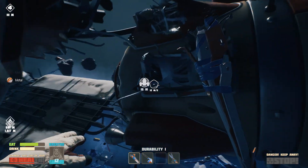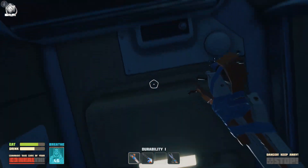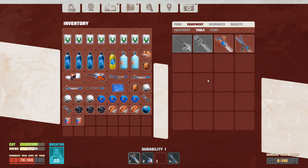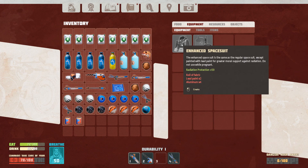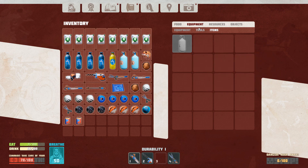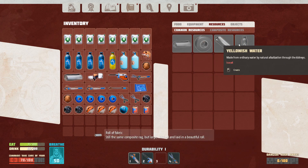Let's make another handy scrapper. We're looking for aluminum to make a grabber so we can make the alkali thing. To make the radiation protection suit we need a roll of fabric, lead paint times two, and aluminum times four. Roll of fabric - yeah we can make that. I can make my own yellowish water too! 'When I try to connect to this point the signal does not pass - a very strange place, most likely deadly.' Whatever - we need to find aluminum.